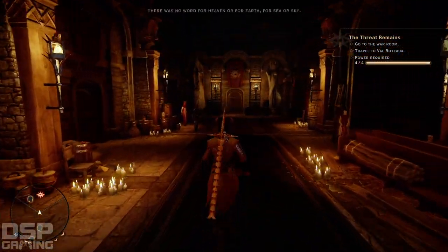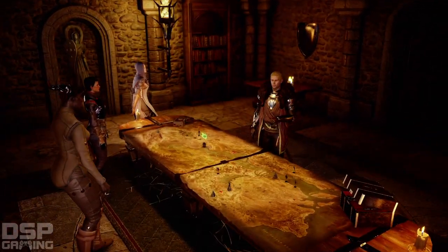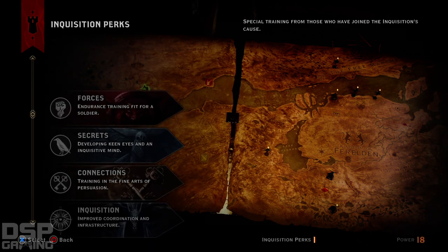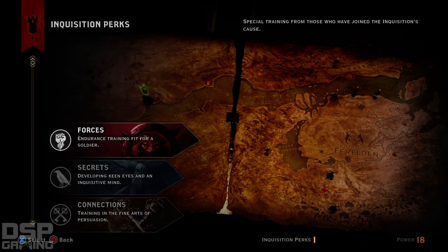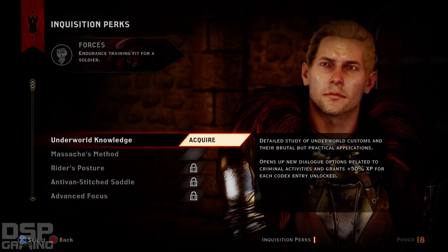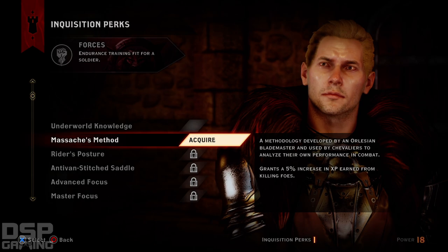All right, here we go. Research to verify that the Inquisition's influence has increased. I only need four power — I got like 16. I got way more than we needed. You now have access to missions. Mission operations take time and bring the Inquisition resources and rewards. Only one mission per advisor at a time. Endurance training fit for a soldier — four power. A detailed study of underworld customs — opens new dialogue options related to criminal activities and gets 50% experience for each codex entry unlocked. That sounds good. Five percent increase in experience earned from killing foes. That sounds good too.